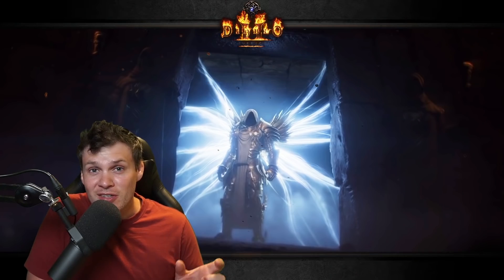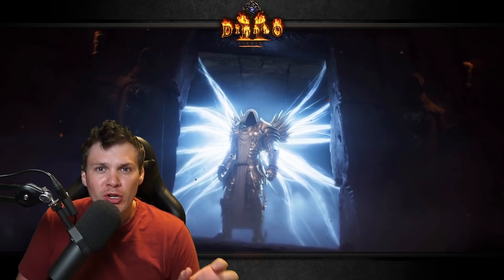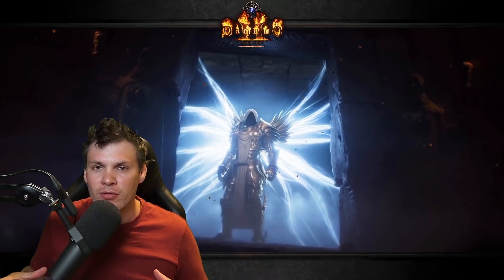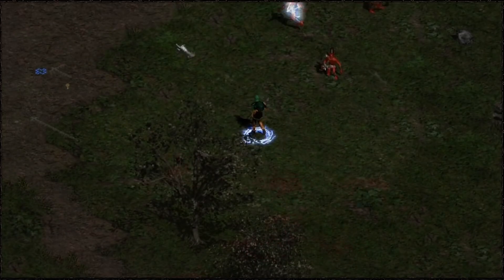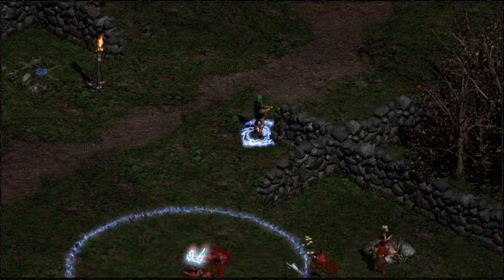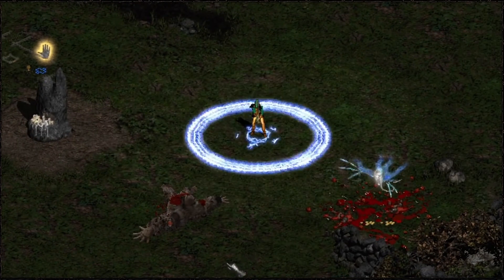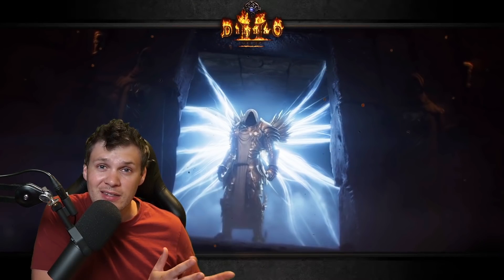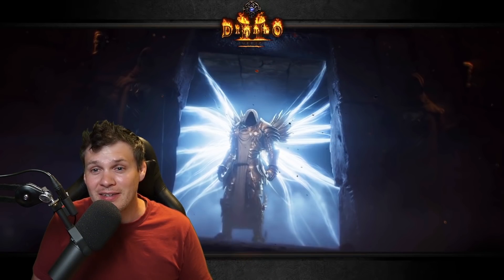Thunderstorm is the next skill I want to cover. Its animation has been reworked a little bit, and the synergies have been changed. But now, every time that bolt hits the ground, instead of releasing a mini Nova like in previous seasons, it releases a full-sized Radius Nova Ring. So it's going to be really cool to see Nova Sorceresses — you could be teleporting around with an active Thunderstorm, spamming your Nova, and every bolt striking down from Thunderstorm will also be activating more Novas. In terms of scaling and damage, we'll have to see in beta testing — it could possibly have a little too much animation going on, but time will tell.